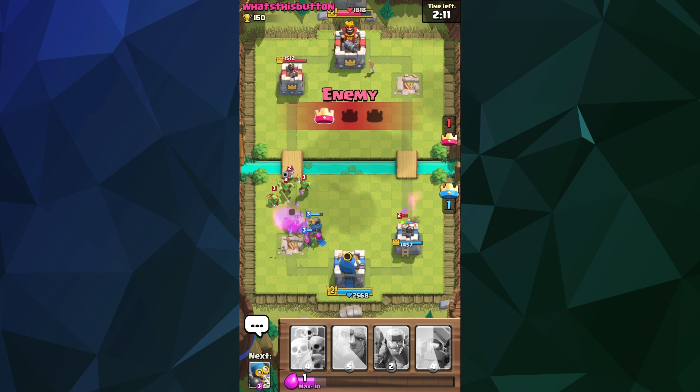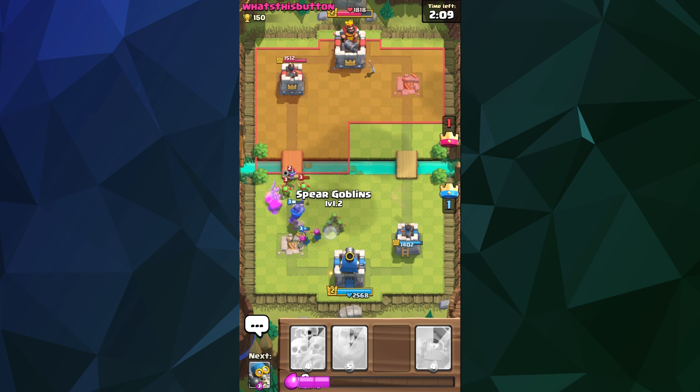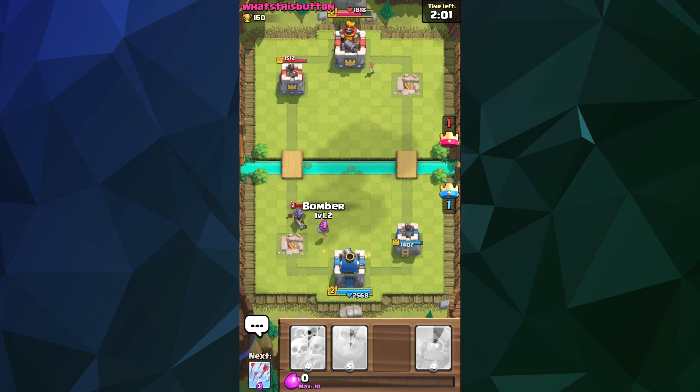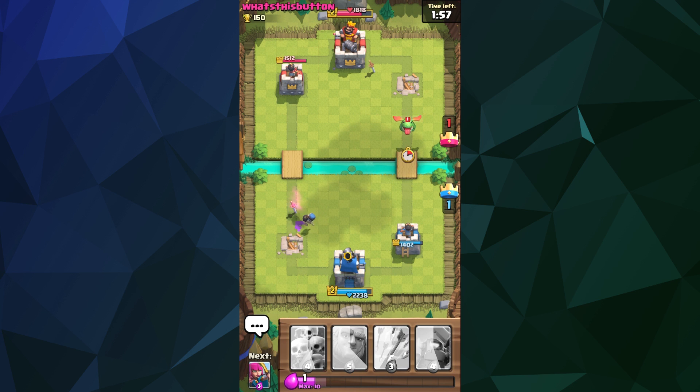We're at a bit of a stalemate right now — I trashed one of his secondary keeps and he trashed one of mine. We're just going to wait and see if we can spawn enough units to finish each other off. There is a limited amount of time in which to do this.